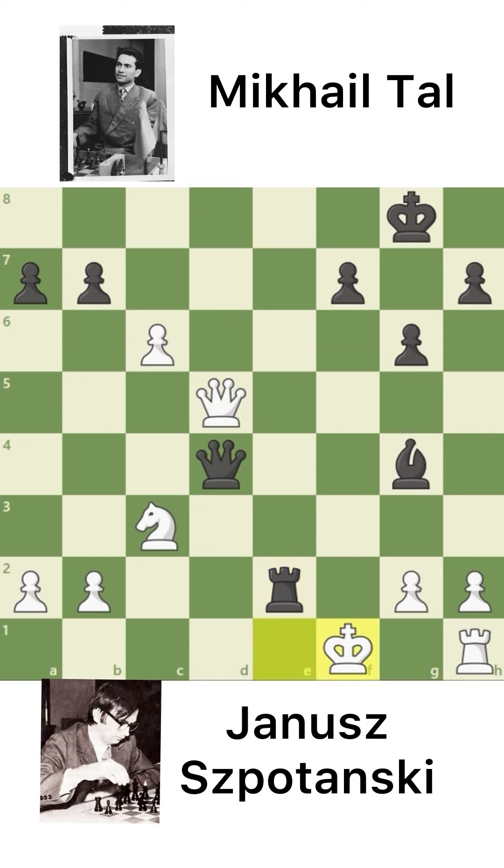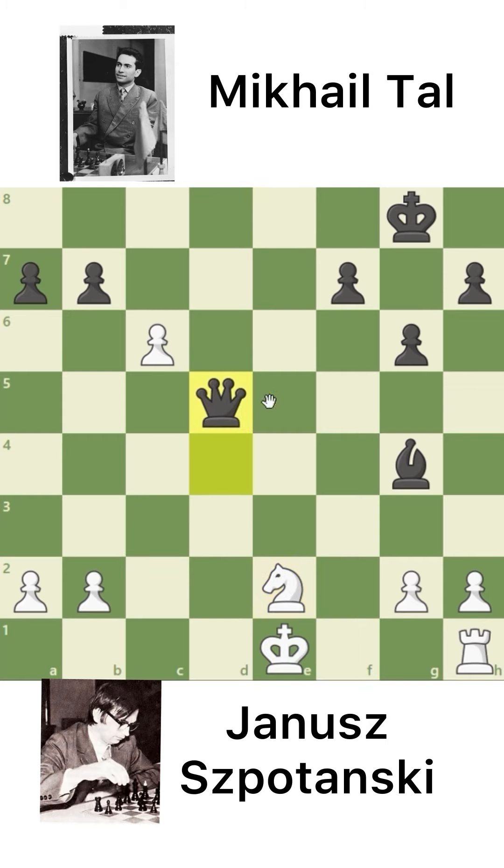Because if he goes for King to F1, then Queen to F2 will be checkmate. And what if Janusz took the Rook with his Knight? Then he will lose his Queen and the game also. So if you like my channel, please subscribe. If I have made any mistake, please forgive me. I will try to make more good content.